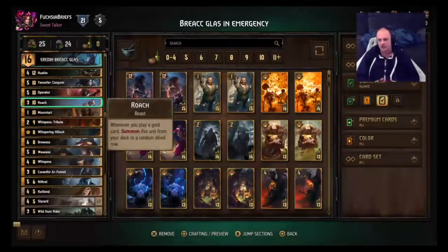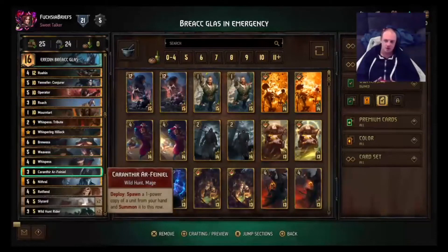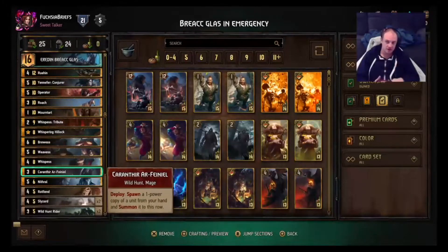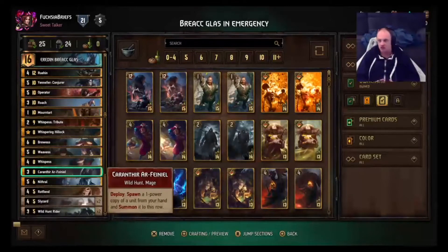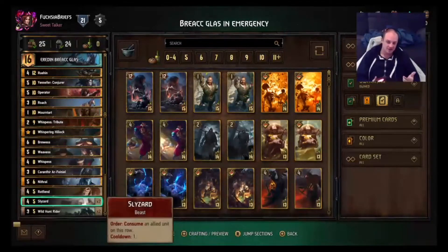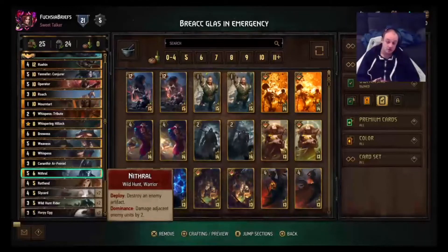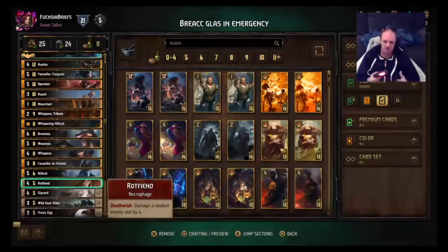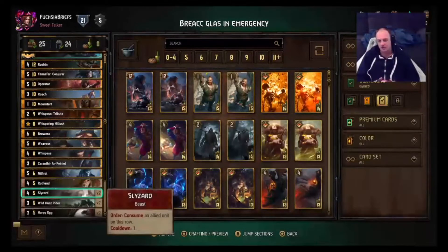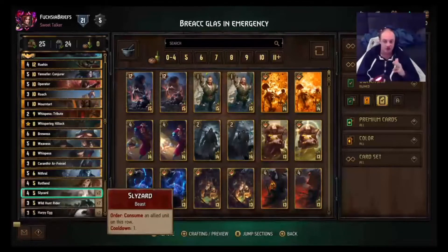It helps us find our Mawntart, which is of course what we need. We've got three Crones — really good monster cards. We've got Karentheer to create another body; you could use it on Roohin to get another Roohin, or on Yencon, on a death wish unit, a Slyzard, or Karentheer itself. We've got Nithril for artifact control, and one Rot Fiend because we've got some consume stuff happening.